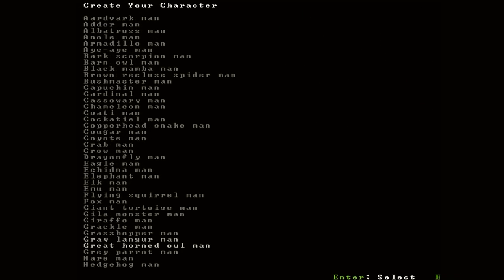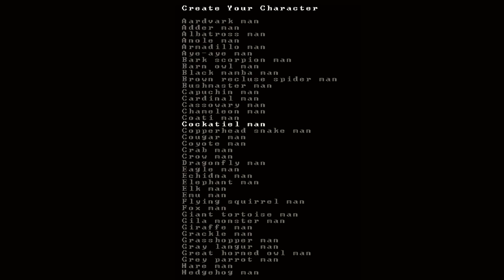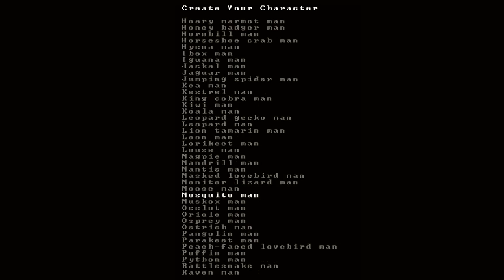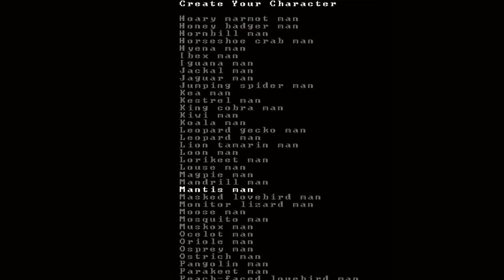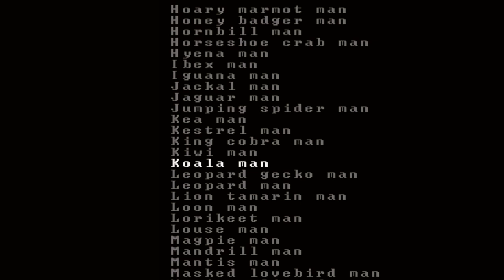How about an animal person? That's always interesting. Whatever we're going to pick, it might end up being a necromancer, so maybe we should pick something that seems like it could be a necromancer — a devious creature. Yep, I think I got it: horseshoe crab man. Let's do it. From Antheth Chateau, the confederation of auras.